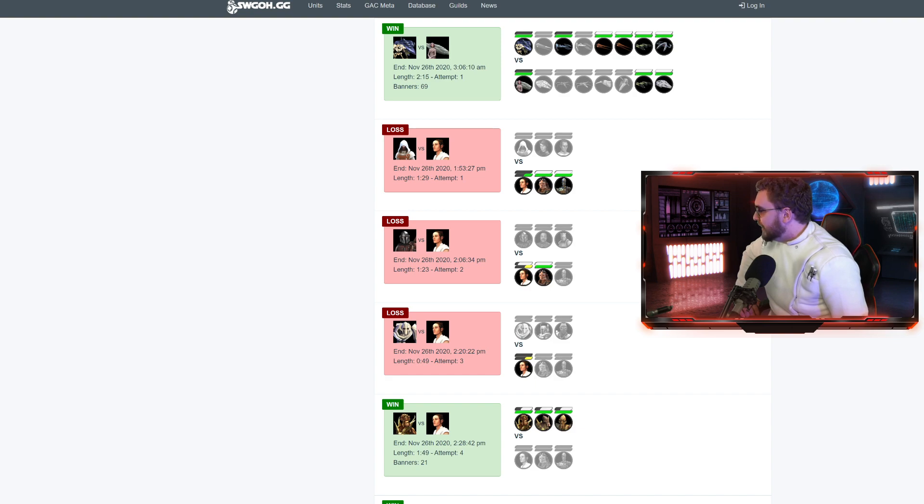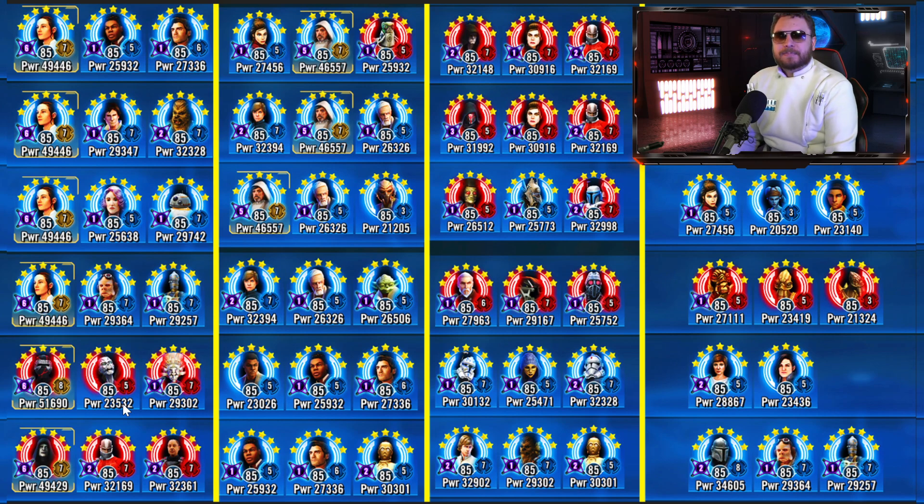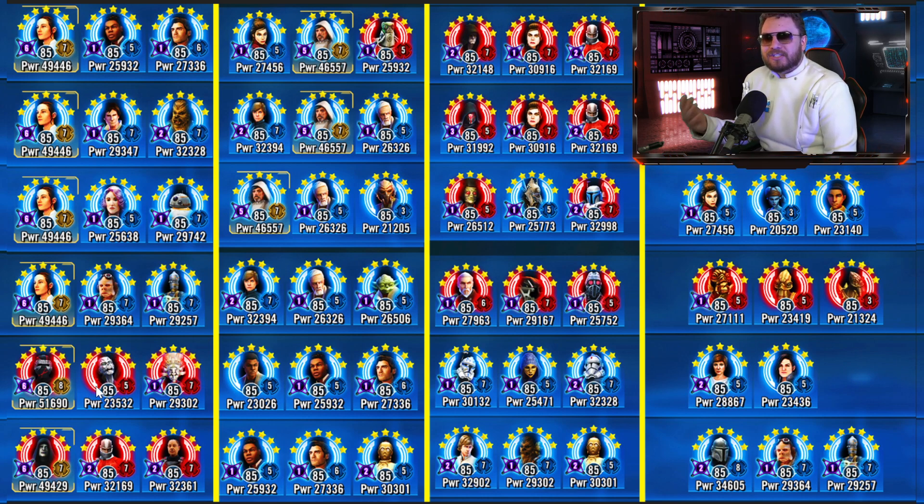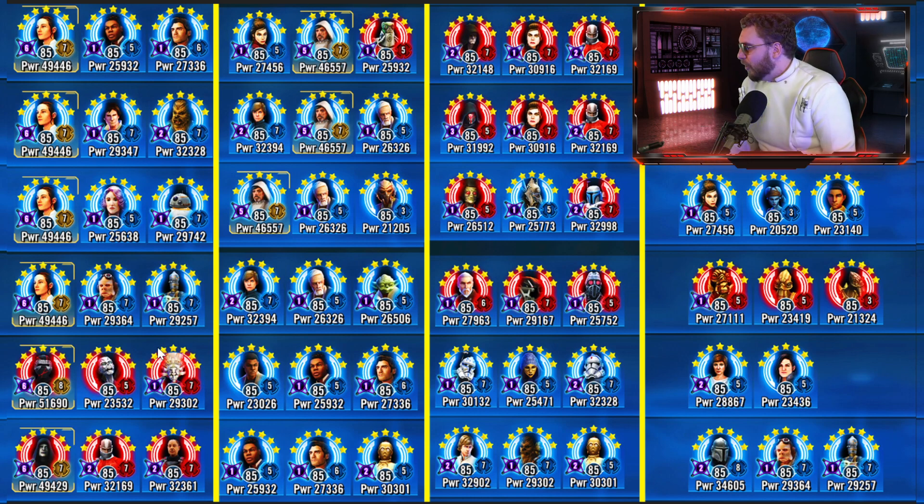Moving back — I don't really recommend Supreme Leader Kylo Ren on defense, but if you do want to use him, this is probably your next best bet, because you can get those occasional lucky stuns on Chewbacca. For example, if someone's trying to pull that General Anakin Skywalker cheese against you, it can confuse people. Once you have Nightsister Zombie, every time she's dying she's coming back with a taunt over and over again.